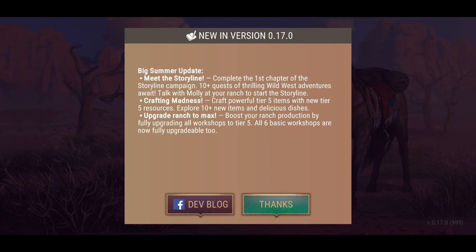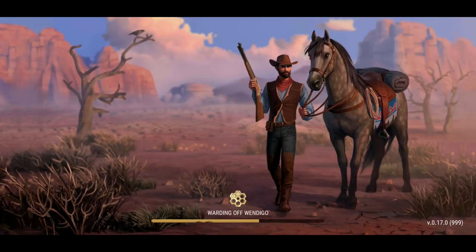Explore plus 10 new items and delicious dishes — we're going to check that out too. Upgrade ranch to max, boost your ranch production in full by upgrading all workshops to tier 5. All six basic workshops are now fully upgradable. Amazing — finally let's get into this, this is awesome.